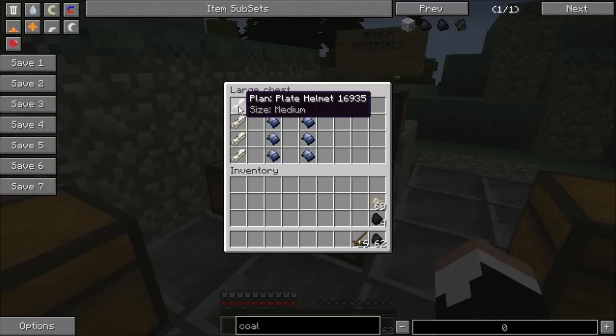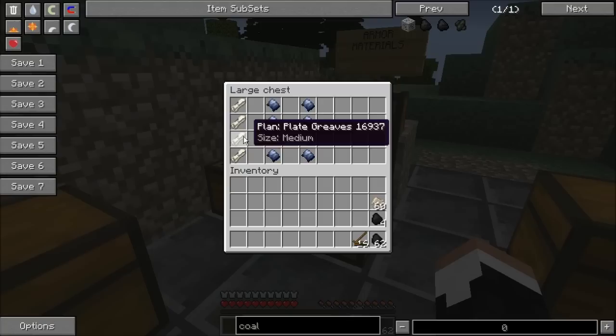The first stage requires the sheet here on the left. The helmet requires a 1x sheet, the chest plate takes a 2x, the plate greaves takes a 2x, and the plate boots takes a 1x.